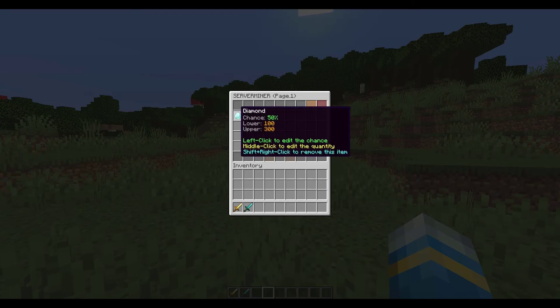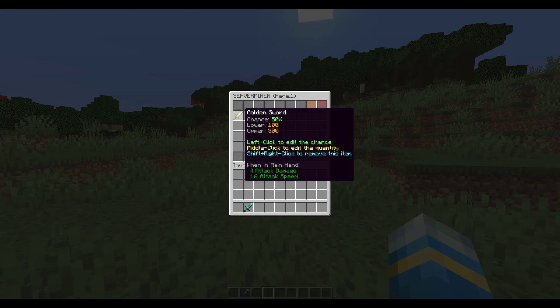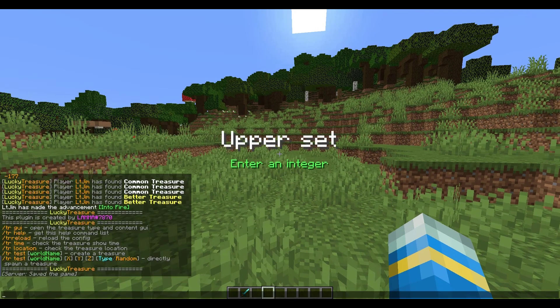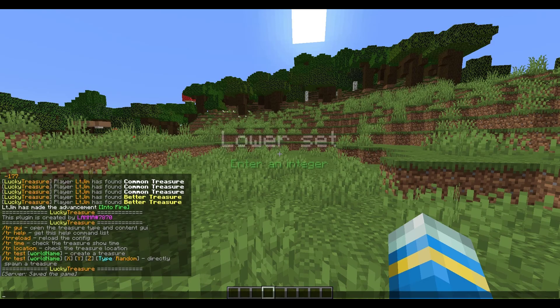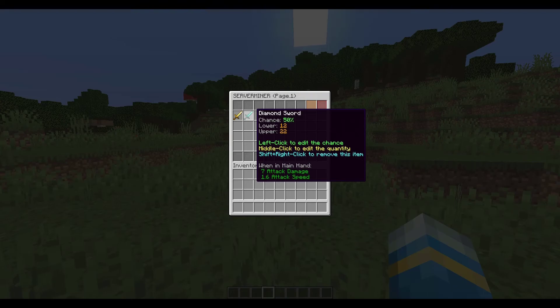If we left-click we can go inside and actually edit it. I'm going to get rid of the diamond and pop in a gold sword, which immediately spawns with a 50% chance. To edit the quantity, hit middle-click - the lower set is one and the upper set let's go with two, so you can get either one or two gold swords. I'll also add a diamond sword and set quantities to 12 and 22, so you can get up to 22 diamond swords.